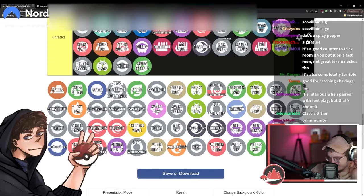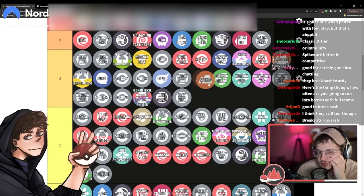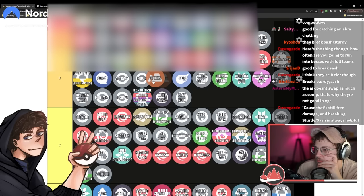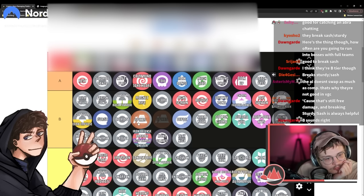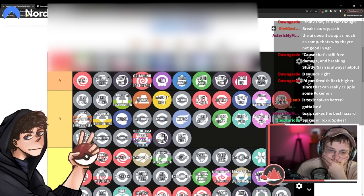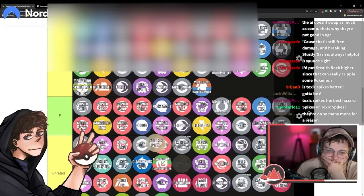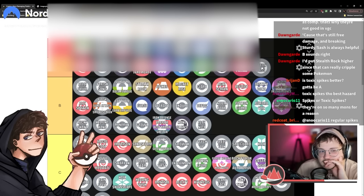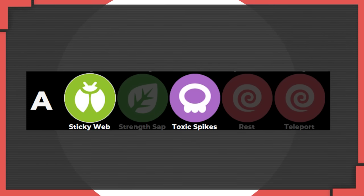Let's talk about hazards - I think all hazards are probably B tier. Breaking Sturdy, breaking Sash, guaranteeing KOs on some ranges - yeah. A lot of Pokémon that get Spikes are pretty darn bulky, like Skarmory and Forretress, so it won't cost you a lot to just set them up. The A tier hazards - Sticky Web and Toxic Spikes - can do even more though. One Sticky Web can ensure you have speed advantage the entire battle, and Toxic Spikes can enable stall strategies for you.